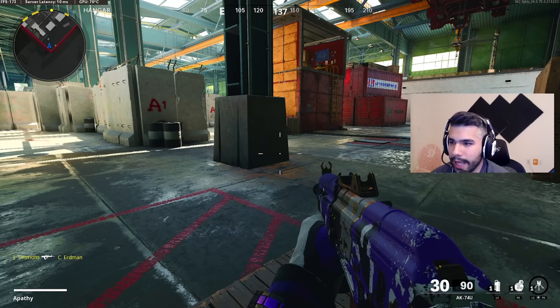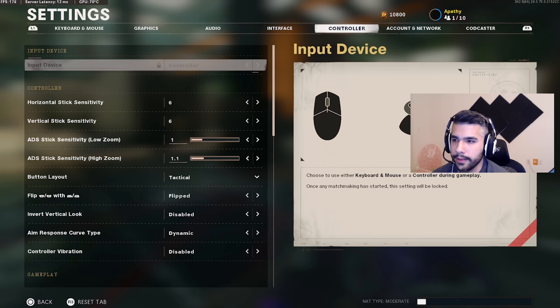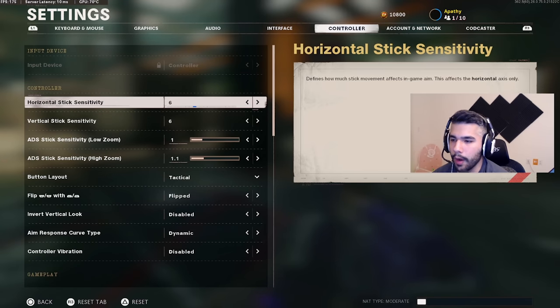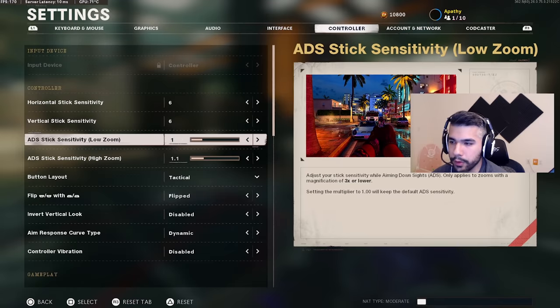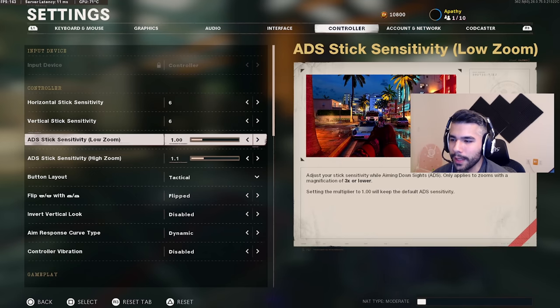Before we go into gameplay we're going to look at the actual sensitivity settings. I play on 6/6 — I think 6/6 is probably the best. I always recommend playing between five to seven, usually around where you want to be. There are pros who play 6/6.9, some who play 7/7.8, but most pros play 6/6. It's just the best sensitivity realistically.